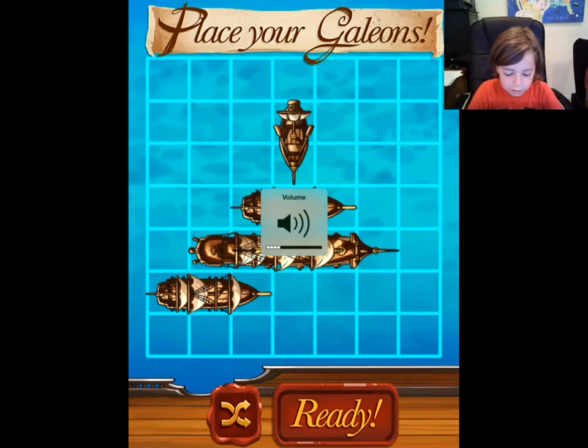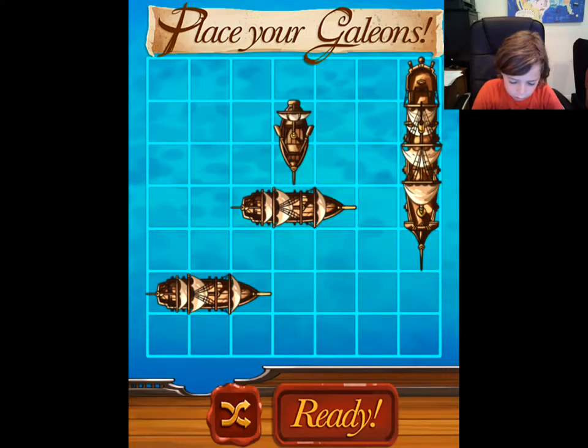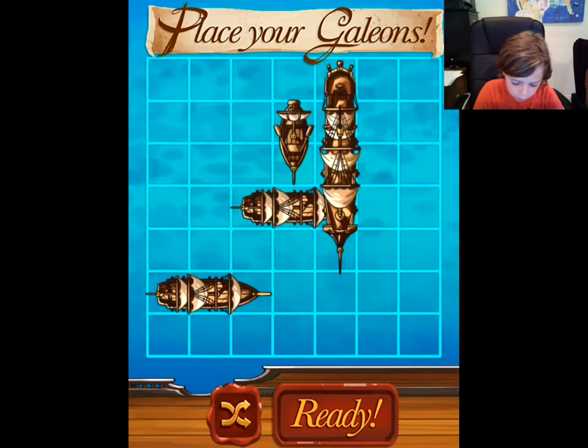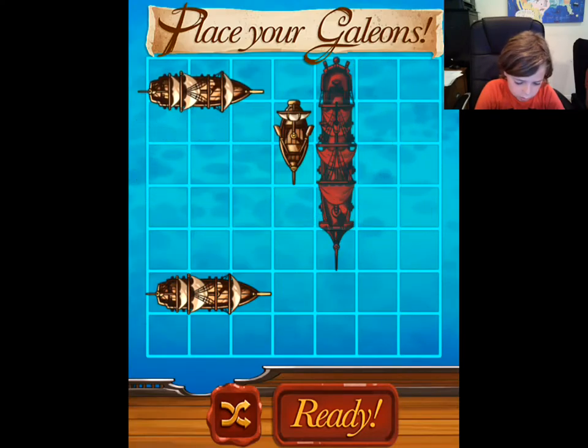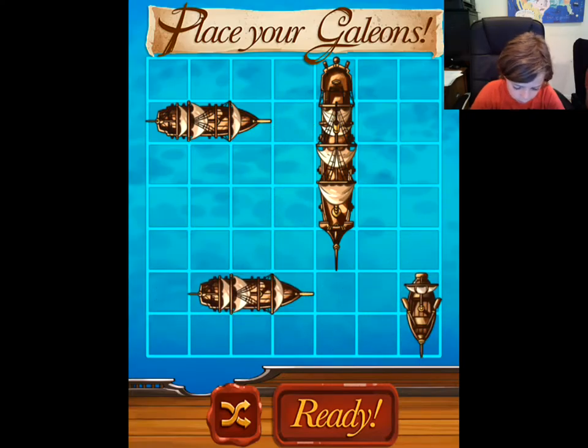So this is the Battleship board and I can place my pieces anywhere I want. I'm gonna place my big ship right there. This guy is gonna go up there, him over here, and then you just hit ready. There are two ways this game plays.